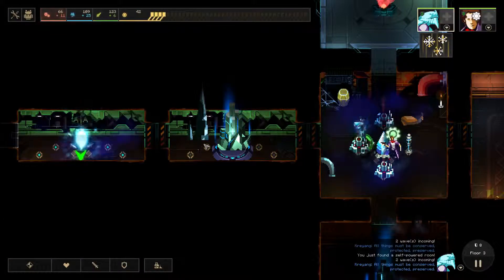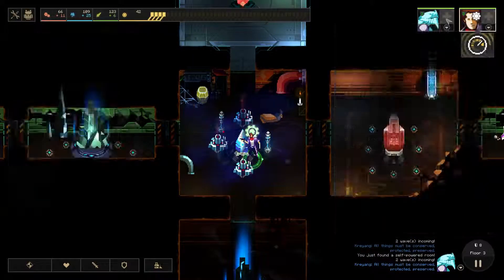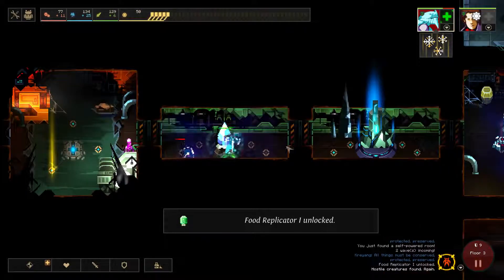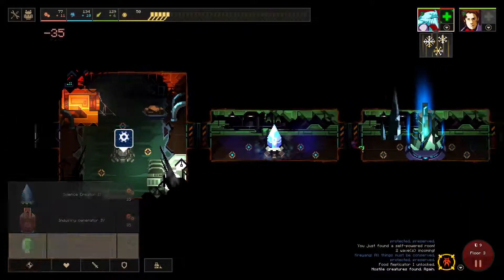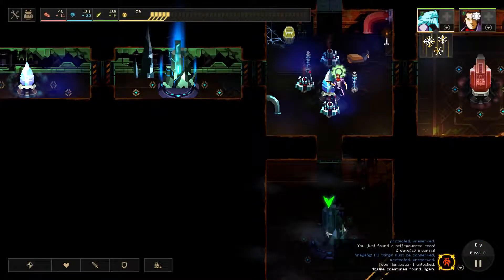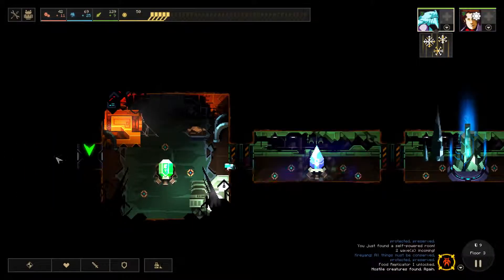Put on a science one — you're still researching. One more drone on the food one. I guess we should level our guys at some point, but I want to see what other hero we can get. Money and dust to get a food replicator — I might as well put one down. He's still operating the science which I think is fine. Alright, let's move on.